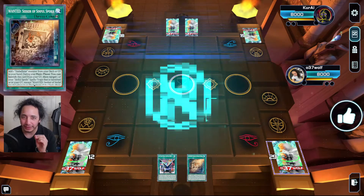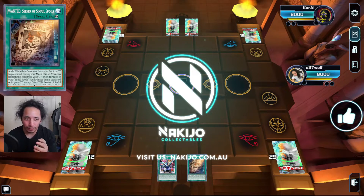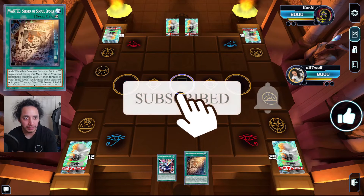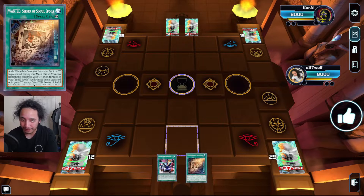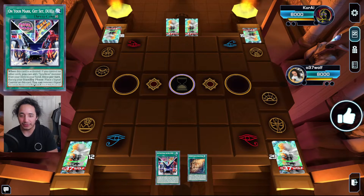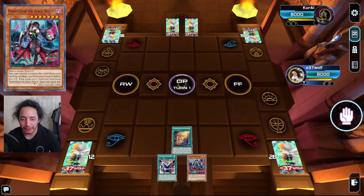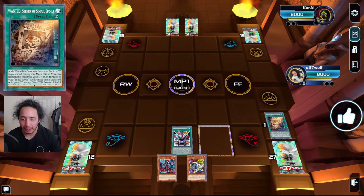I managed to finish the sequence. It was utilizing On Your Mark and Seeker of Sinful Spoils, because you need a card to send off of these effects, and On Your Mark fulfills both of them. So you don't need any extra cards. You search the Witch and activate On Your Mark.